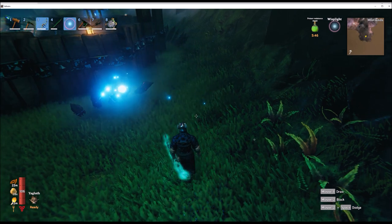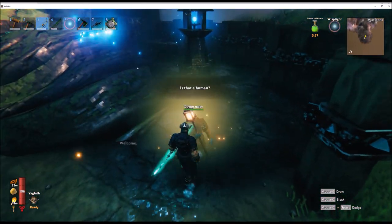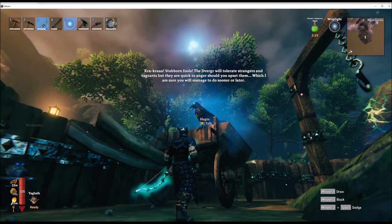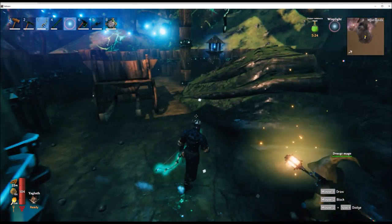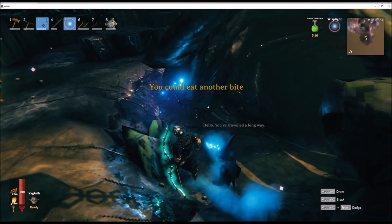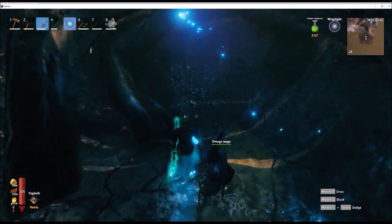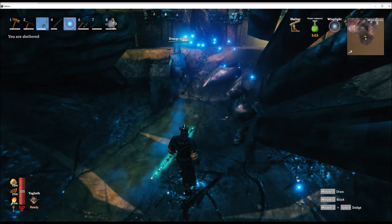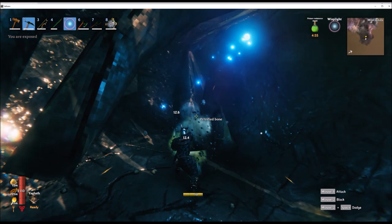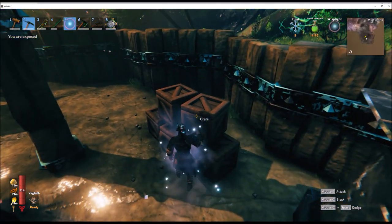Another thing I wanted to show you is this settlement. In your adventures through the Mistlands you'll come across these towns populated by dverger, which are basically Scandinavian dwarves. They are friendly initially, but as soon as you damage or try to take anything from their base they will attack you and they're quite powerful. Here I'll do a little experiment and try to mine some of the black marble — and as soon as I start mining, they get pissed and will attack with a lot of violence.